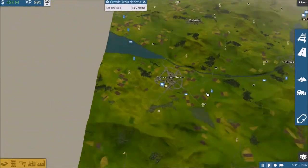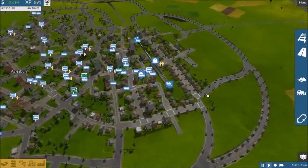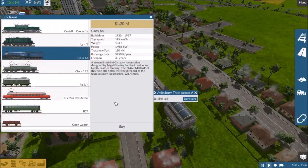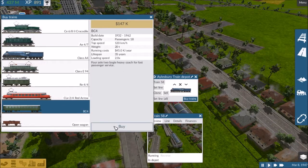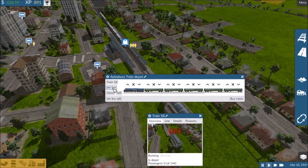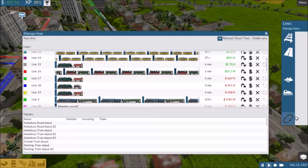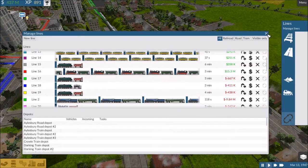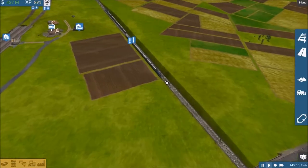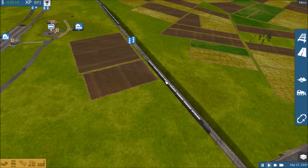Let's go ahead and go for it and hopefully not overcrowd the run too much. Buy trains — that one — eight more: one, two, three, four, five, six, seven, eight. Line number two. There we go. And regardless of what time it ends up finally, it's fast enough. We got it down to two minutes. It's plenty of trains.